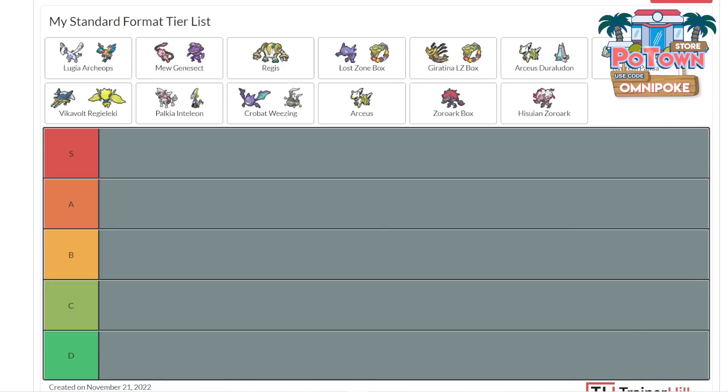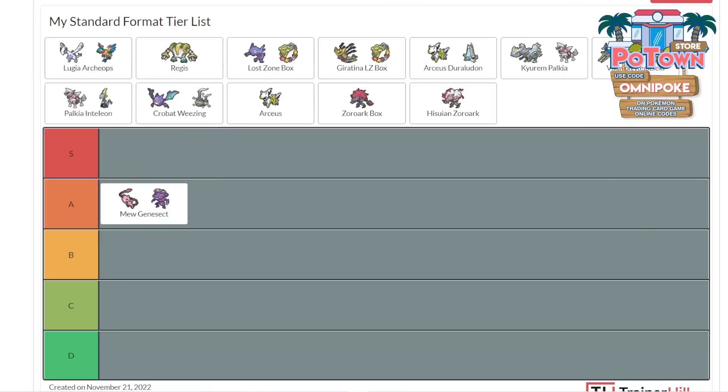Jack kicks things off with Mew Genesect — a deck they've both played this season that's been around for a year. It's still going to be solidly in A tier. It's shifted away from the DTE style it was before and gone back to a more Meloetta, more aggressive approach, naturally because the format has sped up.